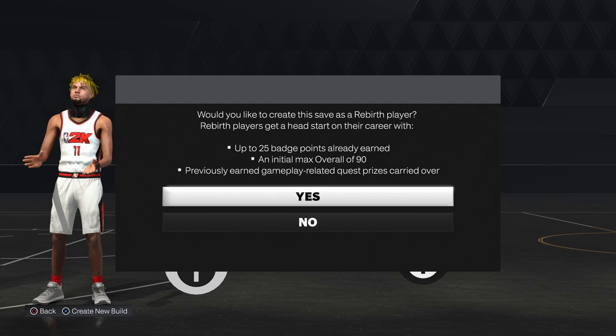Now if you have a rebirth, make sure you use it — you get up to 25 badge points and start off as a 90. If you had accelerate on a previous build, you'll get it on this build right away with no challenges. If you don't have a rebirth, you'll start at 85 overall and begin with no badges.